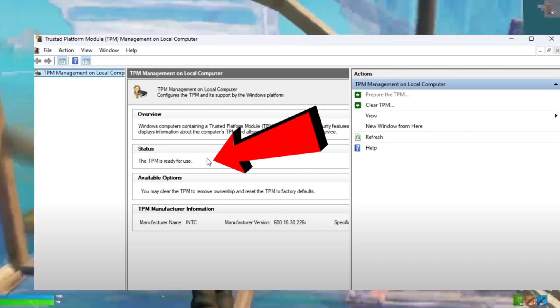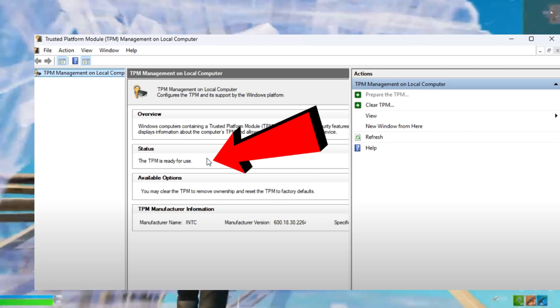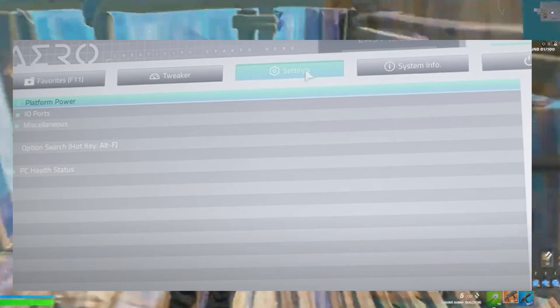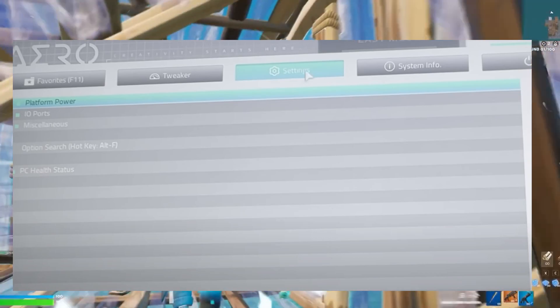Windows will open a window showing the status of your TPM. If it says 'TPM is ready for use,' you're good to go. If not, you will need to enable it in the BIOS. Restart your system again and enter the BIOS using the same keys as before. Once inside, switch to Advanced Mode and look for a Settings or Security tab.